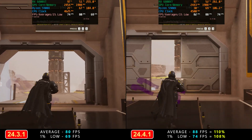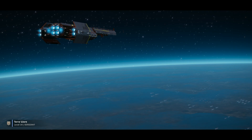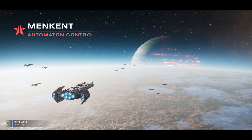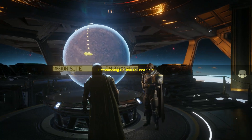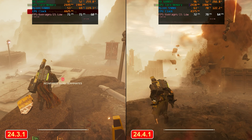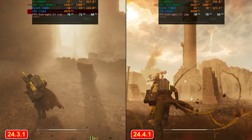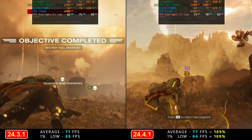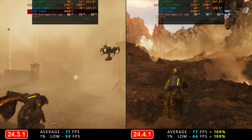I also ran one mission to see if the differences there are any different. It's an automaton mission in Manket — a sabotage supply bases type mission. Essentially the same mission, same planet, same time of day. It was about a 10-15 minute long mission. For the numbers, it was very comparable to the tutorial area: exactly 9% average lead on the new driver and 9% for the 1% lows.